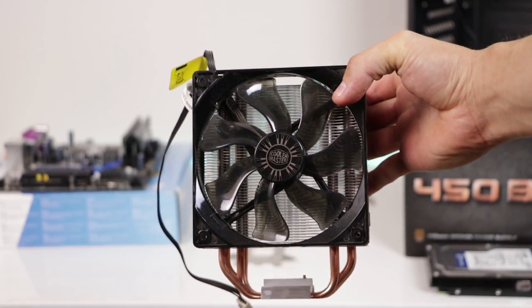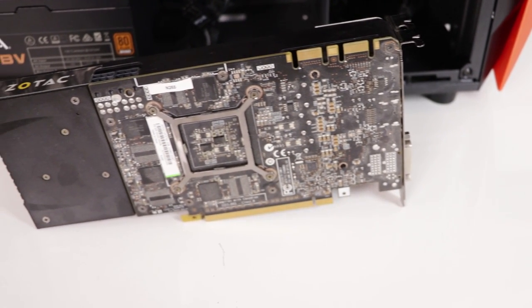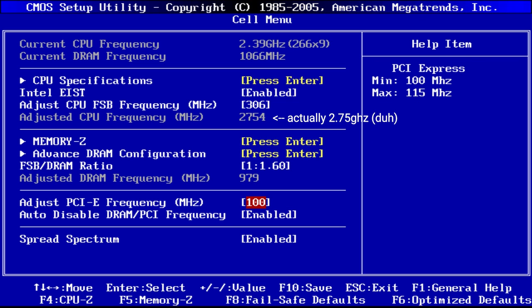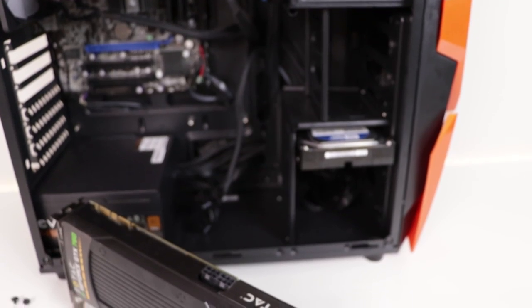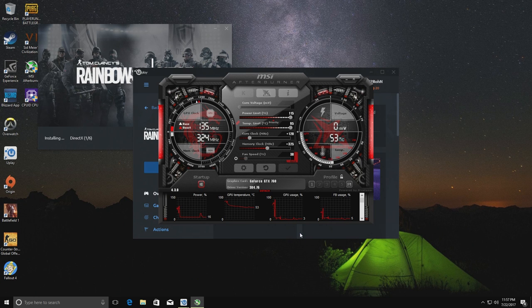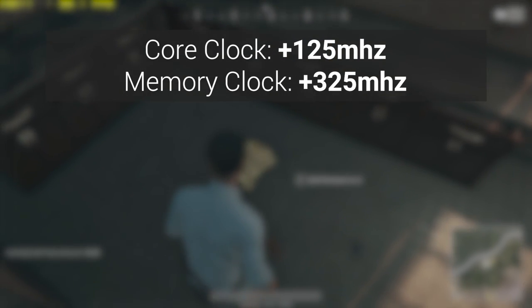Since this computer is both overclockable on the CPU and GPU platform, I overclocked the crap out of it. The best I got was overclocking the Q6600 to 3.0 GHz in the BIOS on the P45 motherboard, which in Windows turned out to be about 2.75 GHz at full load — pretty solid for a $100 gaming PC. I also pushed the GTX 760 through MSI Afterburner to about a plus 120 MHz core clock speed and a plus 325 MHz memory clock speed.